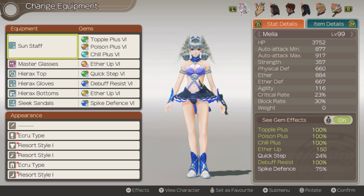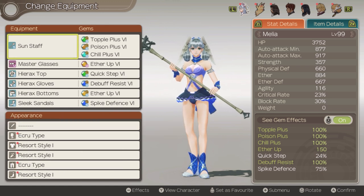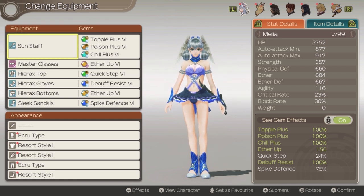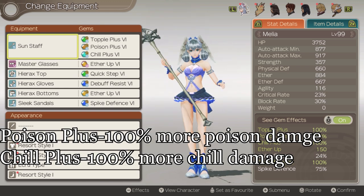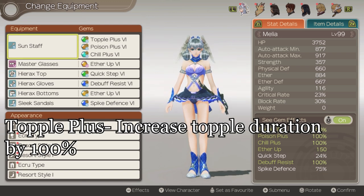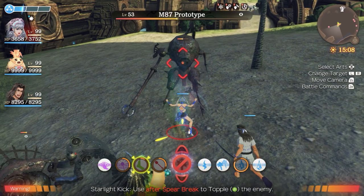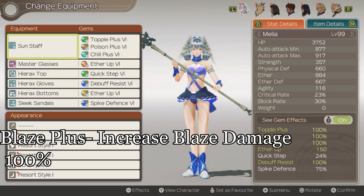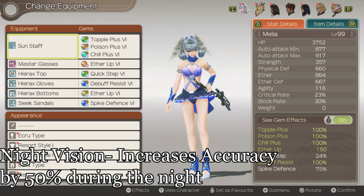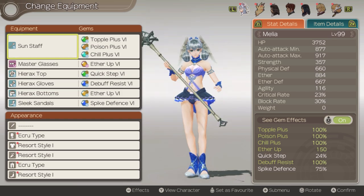Next up, we are going to go over her equipment. The most important gear that Melia needs are the Master Glasses and the Sun Staff. The rest of her equipment could just be any gear that has an open gem slot — just make sure that it has decent defense on it. In the weapon's gem slot, we are going to run Poison Plus and Chill Plus as our main gems. The third gem is usually saved for Topple Plus for Topple Locking. Topple Locking is decent on Melia because she can force topples on most enemies with her Spear Break and Starlight Kick combo. If you are not bossing, then Blaze Plus is probably the best third option. There may be cases where you might have to run Night Vision over Topple Plus or Chill Plus, because Melia does have some trouble with accuracy problems against super bosses in the game.